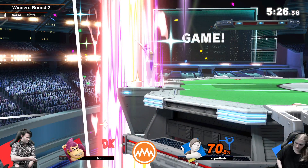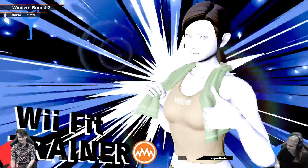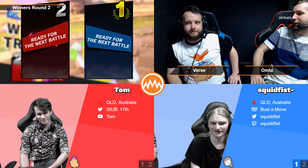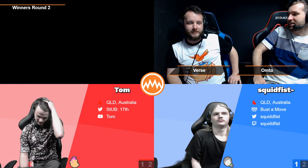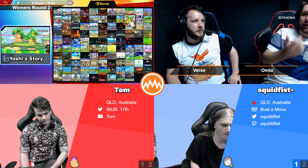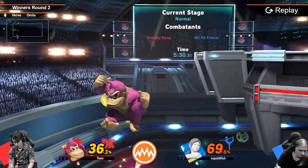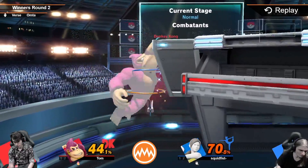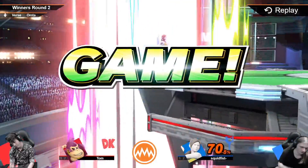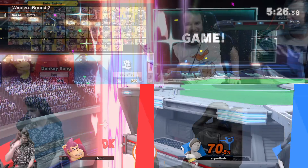Oh that was filthy, that was so good. One of the things DK's not good at is tangling at the ledge — he's too big, he doesn't snap well enough, and he kind of picks his big monkey skull up above the stage a lot. He doesn't have the fast options. He is scary in situations where he can do a lot, but if you get caught out at the ledge against a character like Wii Fit, you're in trouble — it's gonna hurt.